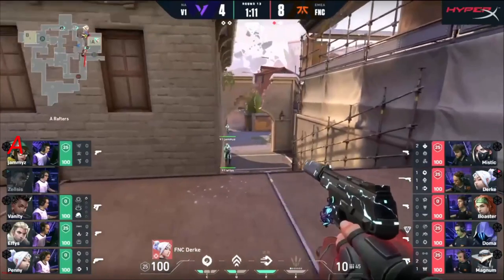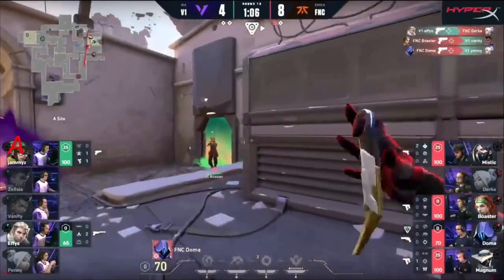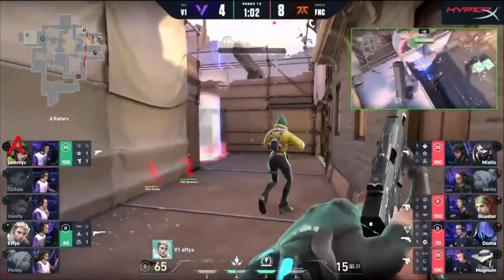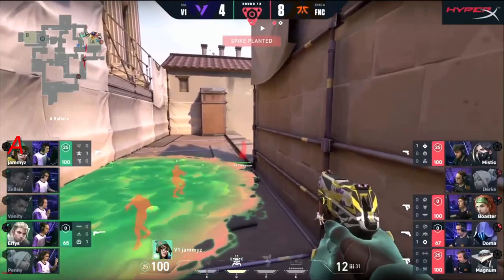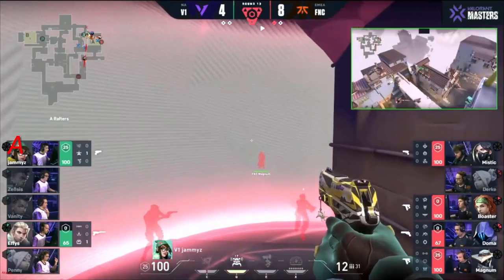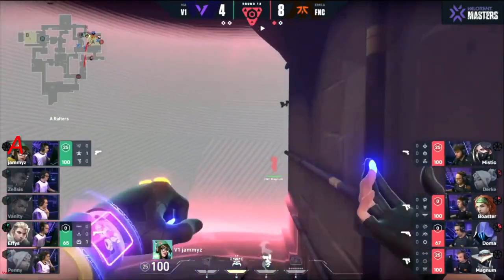Here we go — in it comes. Effies shuts down Durka, has found him. Now playing through towards Heaven, cutting off rotations. Effie on the chopping block — finds one, but a quick two-for-one trade. Fanatic find the site — where's that spike? Still in hand, going to be planted. It's Doma with it all to do. Effies and Jammies trying to play this back. Planted — off-default plant. Magnum already got the spy cam set up.